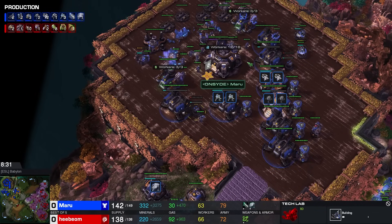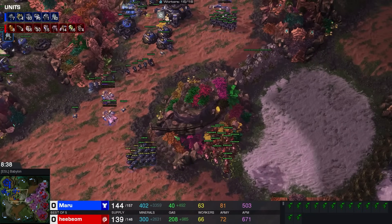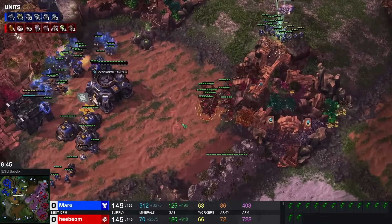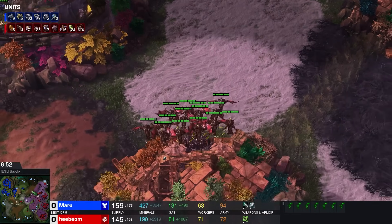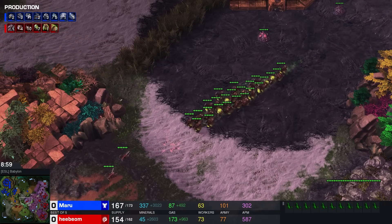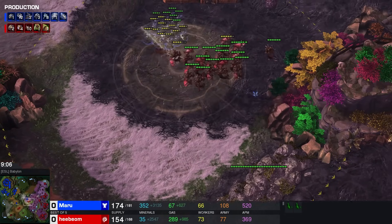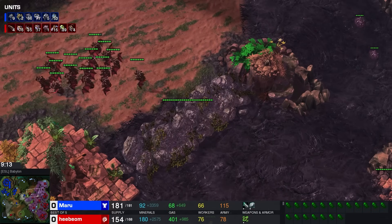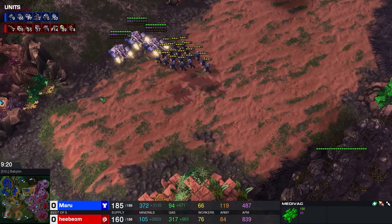I wonder if this is going to be with Tech Labs — yes, he will start Marauder production fairly early. The Mutalisks are continuing to try and find some damage, but there's too many Marines at this point. I almost believe it's not entirely viable anymore. Ragnarok's Mutalisk control is very consistent — you see Maru trying to catch one or two out but Ragnarok is constantly paying attention. We have 72 drones right now, slowly but surely getting up there in worker count.